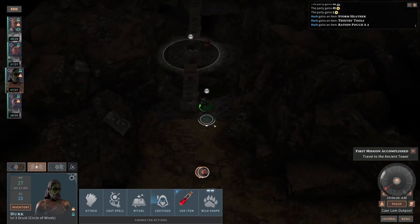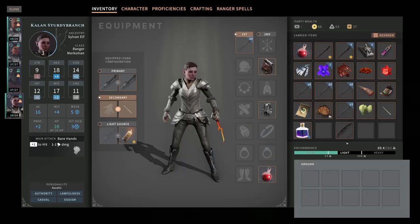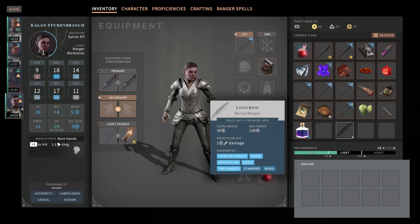First of all, there's a secondary container here. I wonder if that accomplished the quest — find a Sorak item. I guess not. Found some money and Storm Heather and Thieves' Tools and Rations. Nothing too exciting. Alright, Kellan, give Herc back his wand — he needs it for important druid stuff. Official druid stuff. We'll have to get you your own druidic focus.